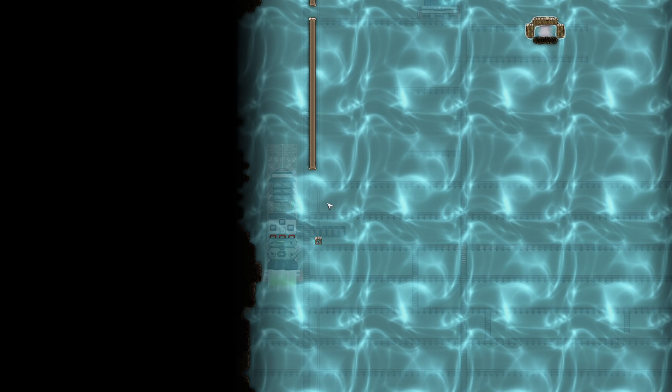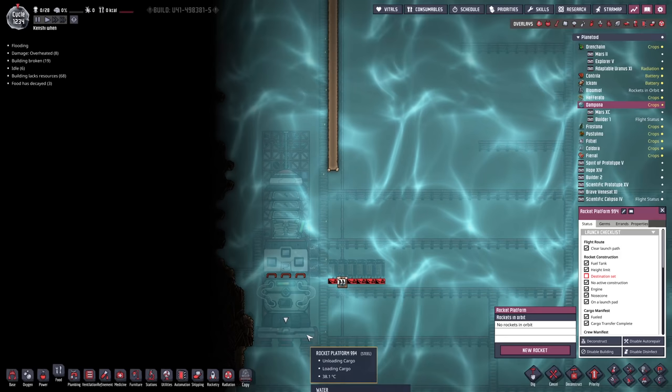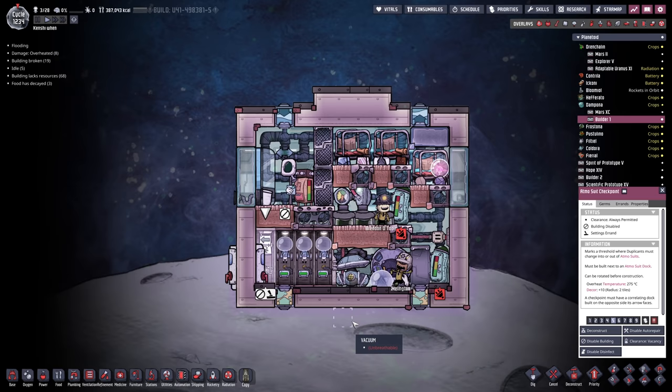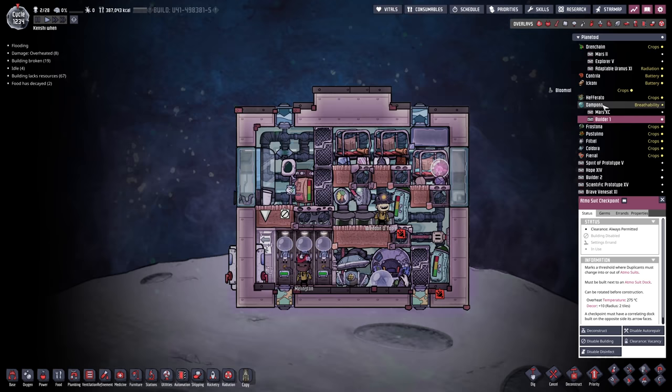The first thing we're going to do is put down another rocket silo. I should probably tell them to turn on that Atmosuit checkpoint, otherwise they might accidentally go outside with no suits on. I can't imagine there's some pretty impressive water pressure out there. Buddy, maybe get back inside?